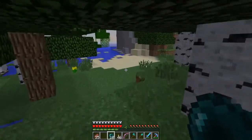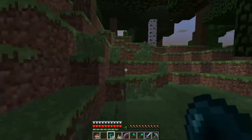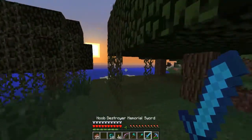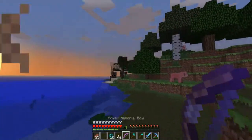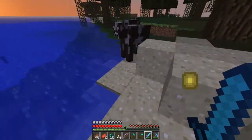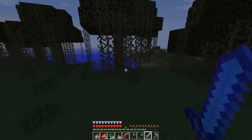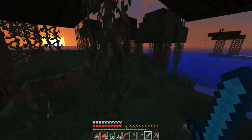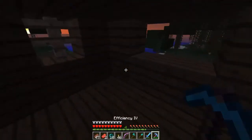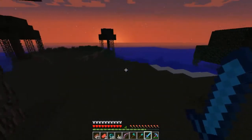I know there was a witch hut in this general direction — whoa, that's new. I know because I came across it in an extra episode I did. I found it and just posted it on the channel just in case. Have I got Infinity? I have — so we're going to take this food while we're here because this could come in quite handy on the journey. Where was that witch hut? I think I took coordinates of it. Oh, there it is — I don't know if it's actually a witch hut or just a little hut you find in a swamp. Either way, three-quarters moon — should get some slimes around here today.